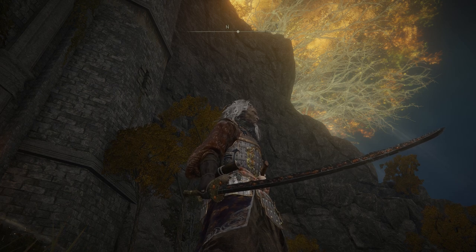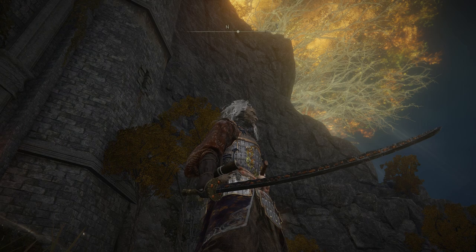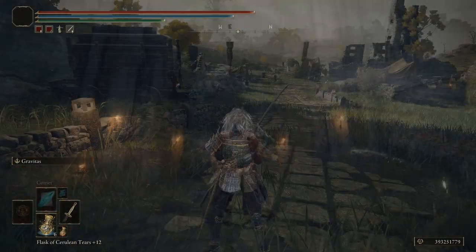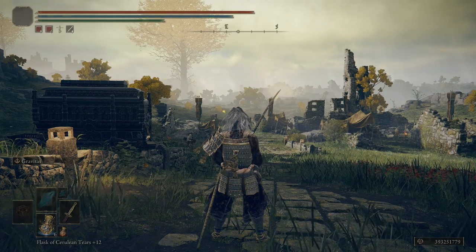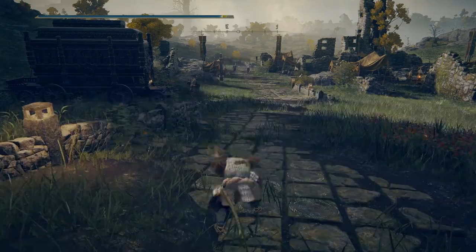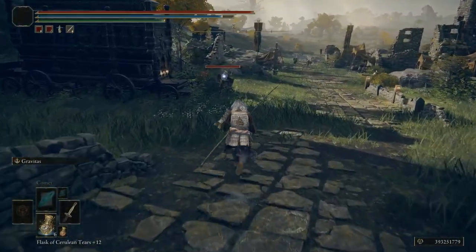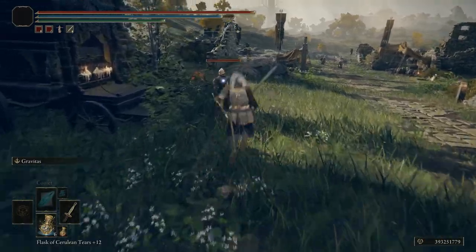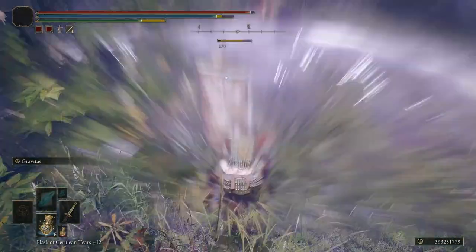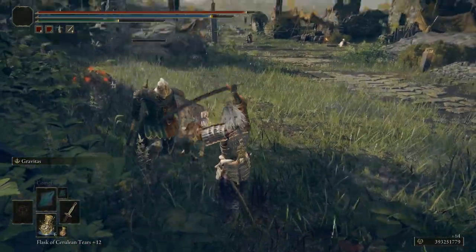The katana itself is forged from meteoric ore to dispatch life forms born of falling stars. It deals magic damage, and the blade is known to deliver slashes of such ferocity that the impact is said to resemble the crash of a falling meteor. It definitely lives up to its name when you're stabbing the ground and pulling people in.